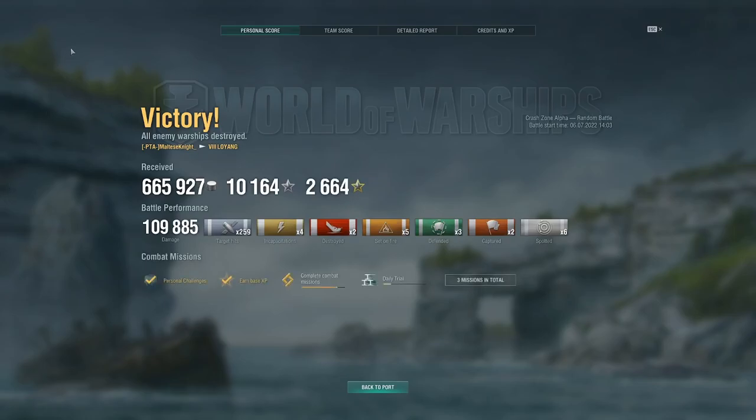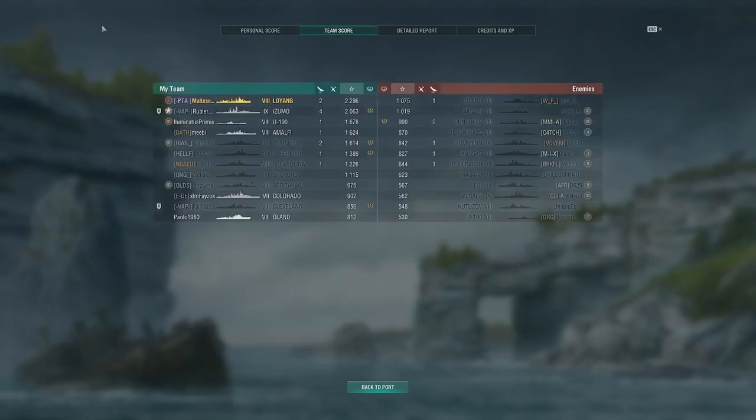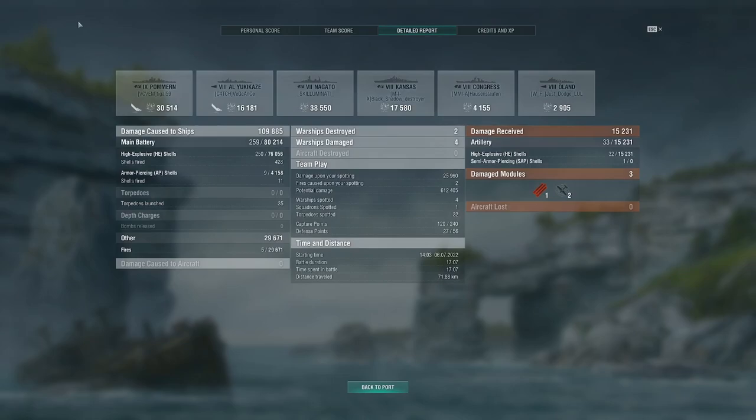So we got 109k damage, two kills, five fires, three defends, two caps, six spotted ribbons and 259 shell hits for personal score. Team score — we got top of the team, 2.2k base XP. We did kill our flank basically. We did 30k to the Pomeran, 16k to the Yukikaze, 38k to the Nagato, 17k to the Kansas, 4k on the Congress and 2k on the Alon.